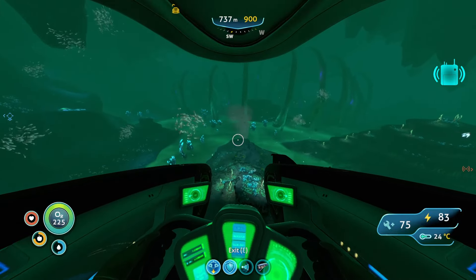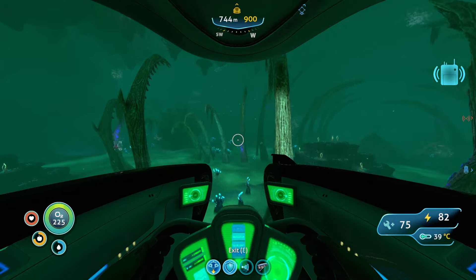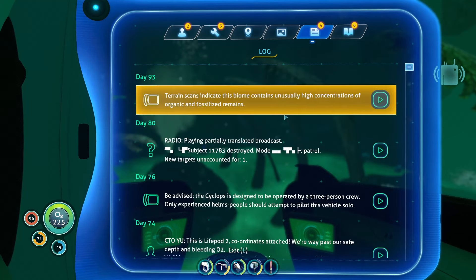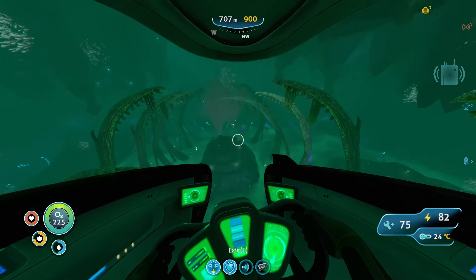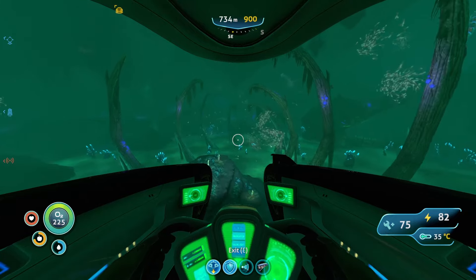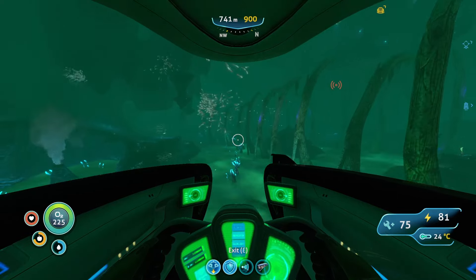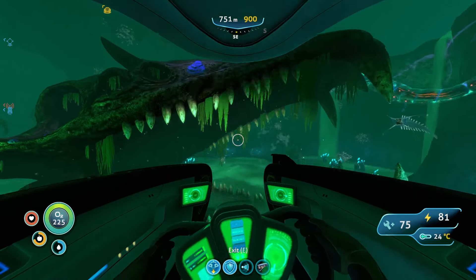Oh shit — what is that? Is this a — no way. What did she say? Voice log: 'Terrain scans indicate this biome contains unusually high concentrations of organic and fossilized remains.' No way that this is a fossil. No way. Yes way! Holy crap! Yo, that is a skull. This whole thing is a fossil. Oh my God, what is this? You have to be kidding me!